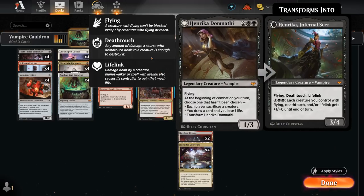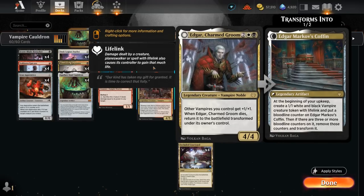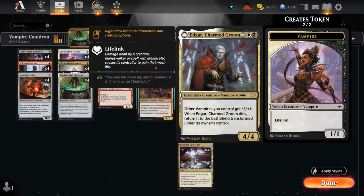Henrika is another sacrifice vampire that can choose one of three modes between each player's sacrifice: sacrifice a creature, draw a card at the cost of one life, or transform Henrika into a 3-4 flying deathtouch lifelink that can also pump some of our other creatures. And of course Edgar also makes a lot of sense, pumping up all our other vampires. When Edgar dies, it turns into the coffin, which will generate an army of 1-1 lifelinking vampire tokens.